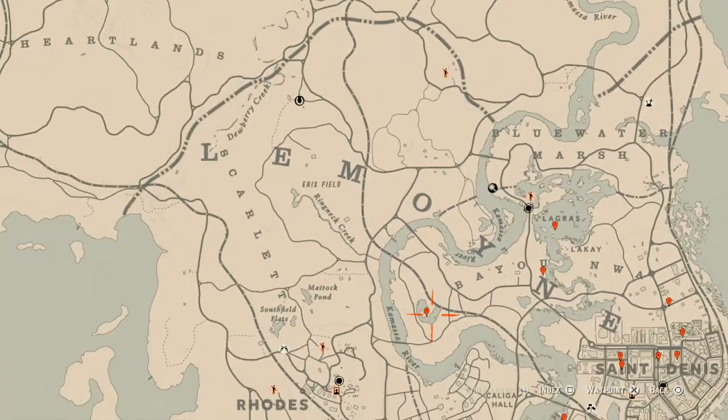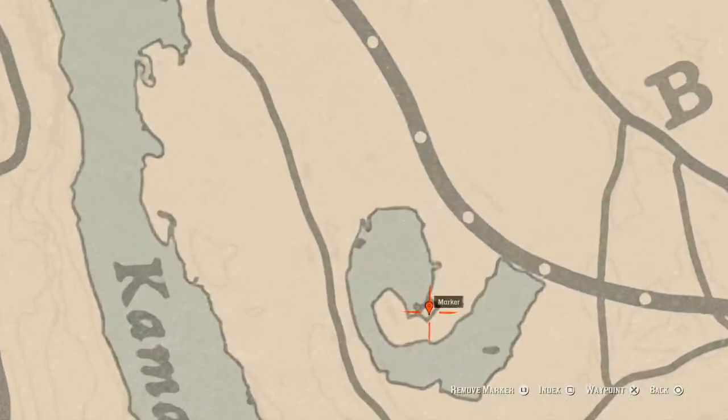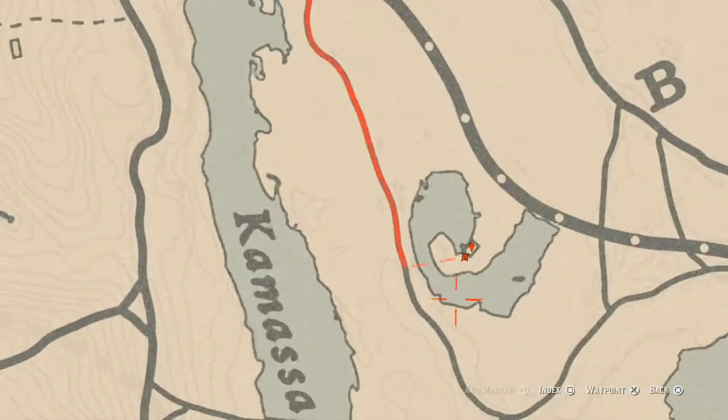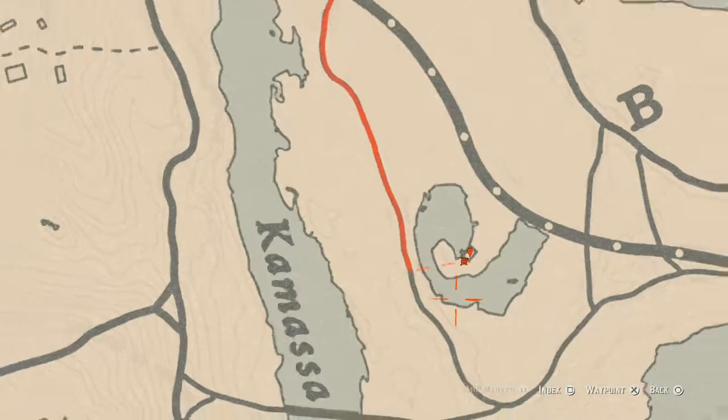Let's go to our next marker. There are two things right here inside this shack. Inside the shack there's an antique alcohol bottle — a Scotch Whiskey bottle — on the table to the right as soon as you walk in. Right behind the shack right about here you guys will get a random lost jewelry item. You need your metal detector for this one, so come over here behind the house or shack with your metal detector.